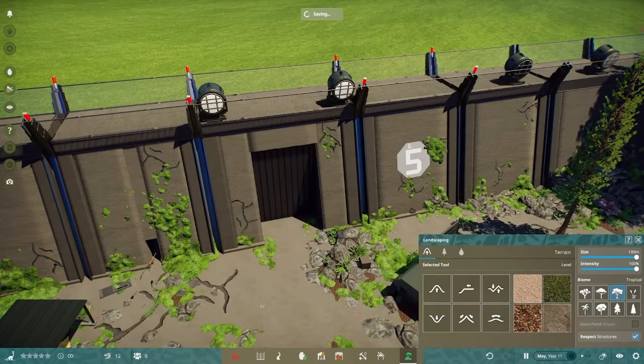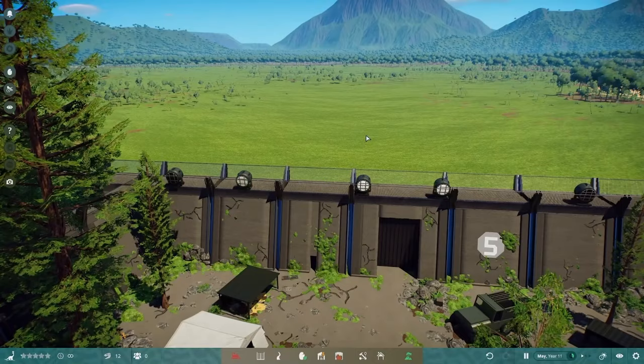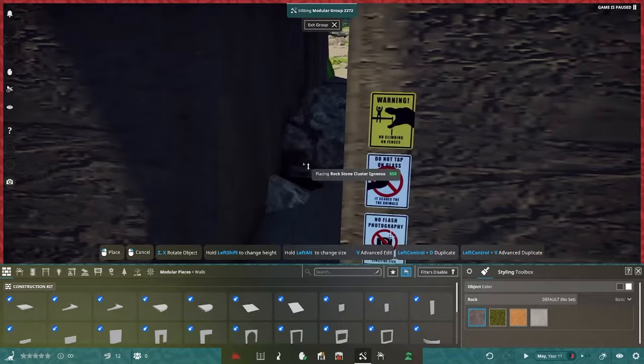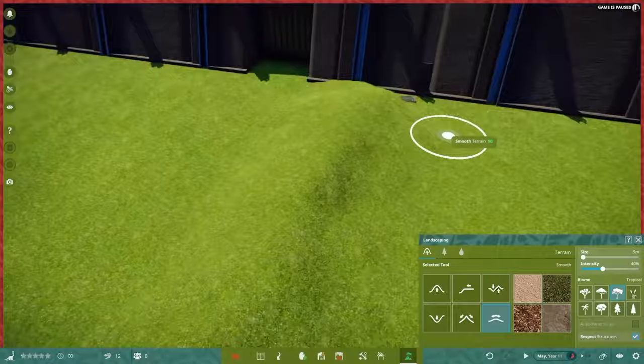Hey folks, this is Best in Slot, welcome back to Prehistoric Kingdom. Every Friday evening at 7pm we live stream PK right here on the channel. We've been working on this post-apocalyptic, horror-themed, quarantined, abandoned Jurassic World, Jurassic Park inspired build. It is becoming less Jurassic inspired as you'll see in this build today, which basically has nothing to do with Jurassic at all. We're going to build ourselves our Dilophosaurus habitat.